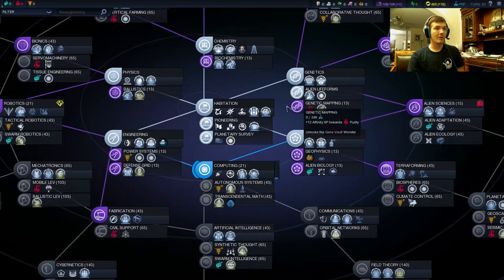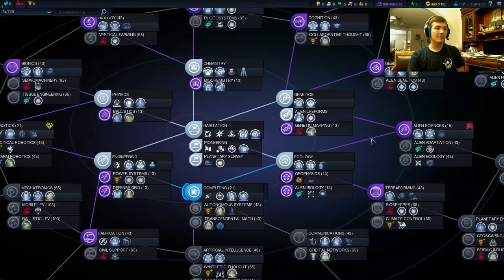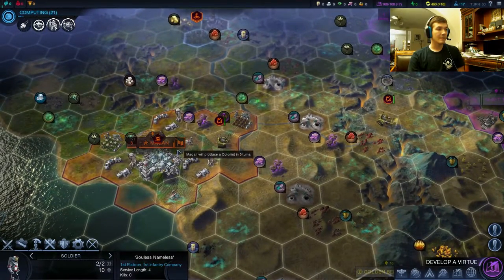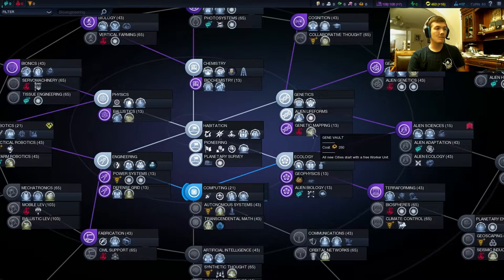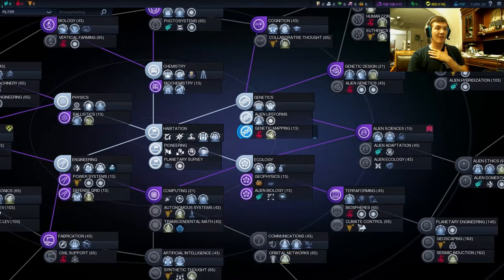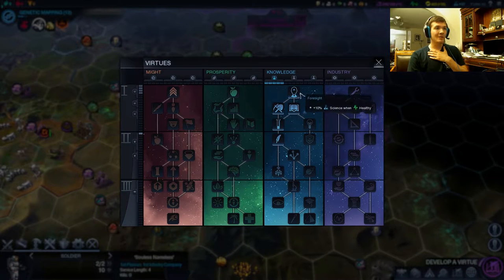I'm really not worried about hitting Purity 1 soon. I don't think we need the Gene Vault quite yet, because I will be building a lot of colonists. The question is when will it be the case that I'm done building colonists? Let's say I build two more and buy one, and I finish building this one — it'll probably be time to build the Gene Vault at that point, because I want to get max workers out. We'll see how it plays out. We did finish Knowledge.